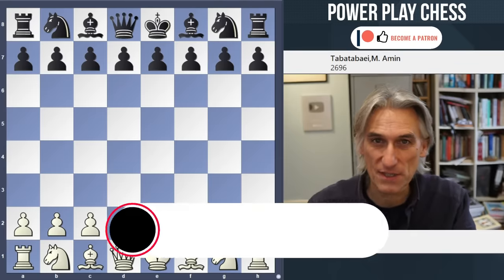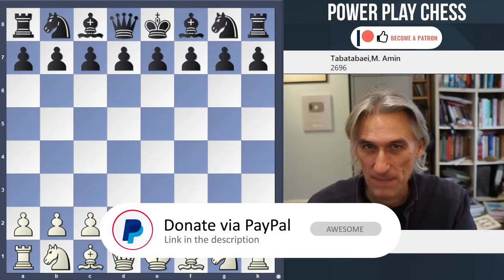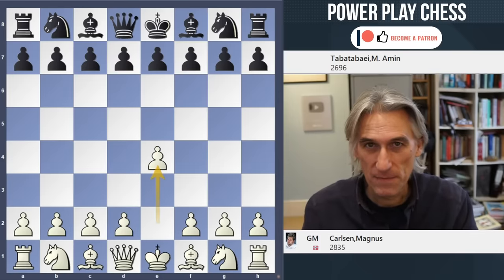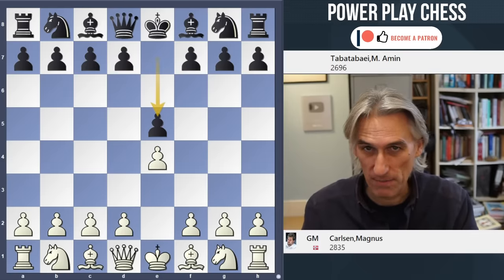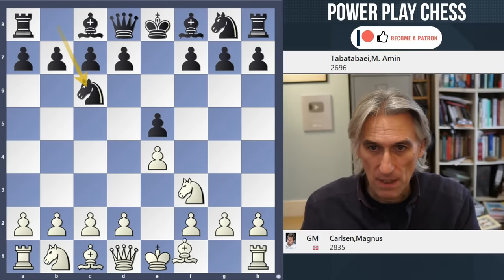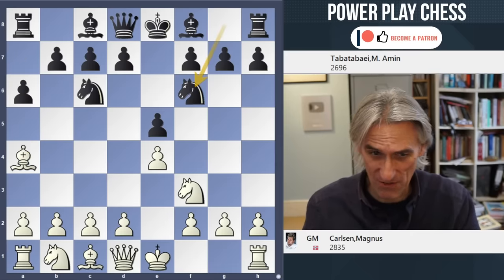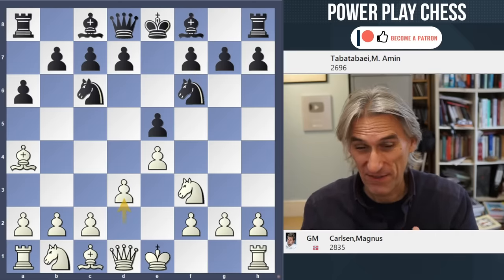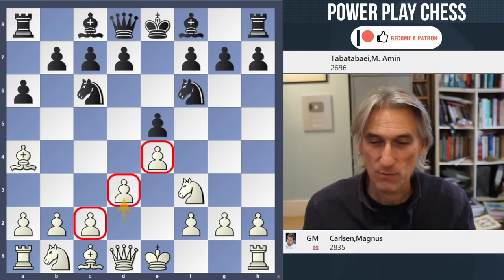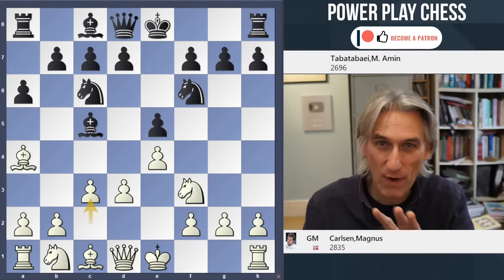I'd like to show you a remarkable coincidence in a game played by Magnus Carlsen fairly recently. You might recall that a few months ago I showed you this game - an online rapid game between Magnus Carlsen and Armin Tabatabai. So, a Spanish, and Carlsen very much likes this fixed pawn structure, this modest pawn structure. When you have a relatively fixed centre, that means you know better where the pieces belong.